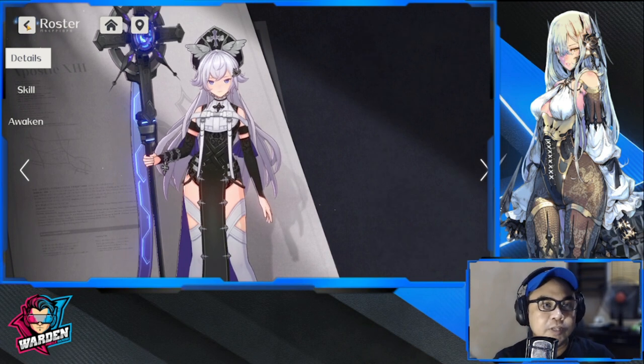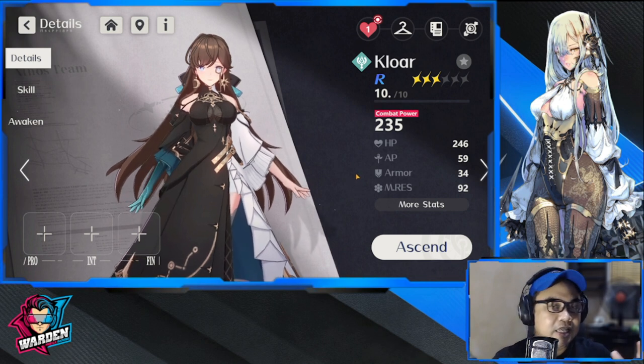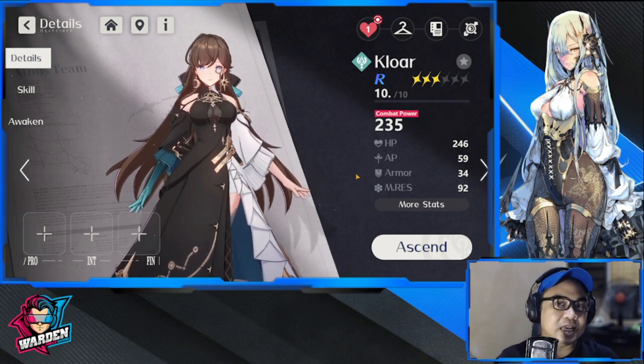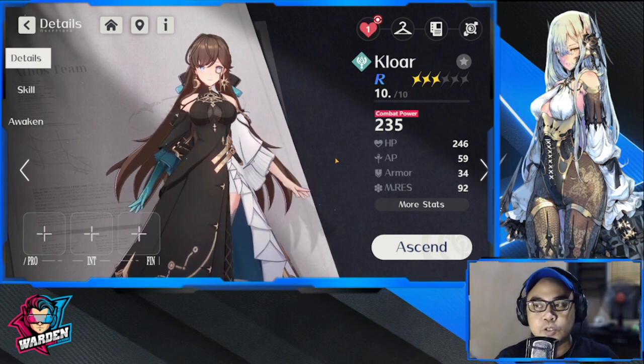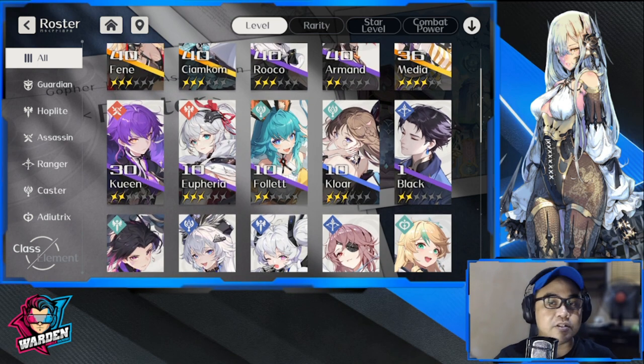Next up is Clore. It never ceases to amaze me why Clore is R because of her burst damage on her ultimate and her attacks. I'm not sure why she's R — she should be SR. She's also a caster, so if you're looking for an R caster, she deals a lot of burst damage. You just need to level her up to increase her damage. So Clore and Isa are your best value at R if you don't have any SSRs.